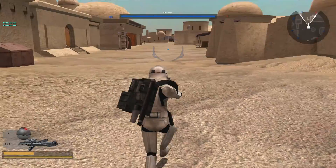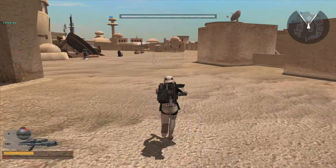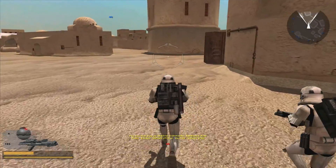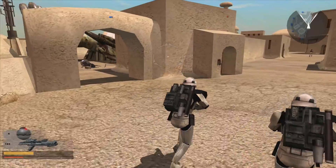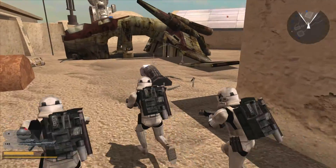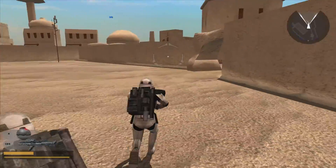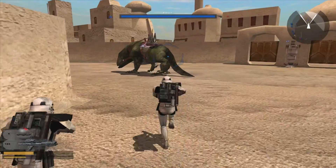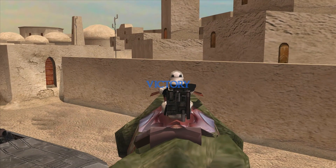I keep confusing these civilians out here for Rebels — they kind of look like them. Let's see if we can get on that dewback, because I haven't actually ridden one yet. As I said, dewbacks are really slow — I think it uses the AT-AT walking animations possibly, so it's gonna look a little wonky. And that's the end of that game mode.